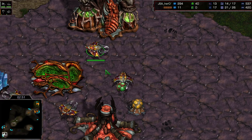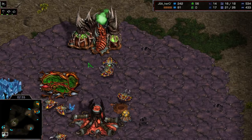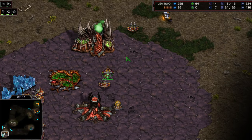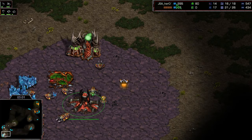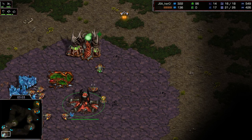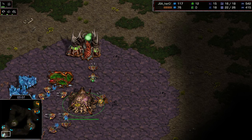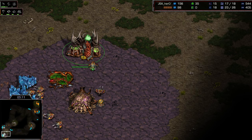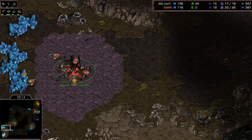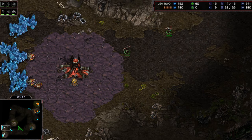Hero is making a really huge mistake right now — this is such a rare problem. Okay, there we go, he finally notices it. You can see his minerals and gas are just off at 304. He finally gets that going again, but that was definitely a mistake. The lair gets started, starting to produce some lings. At the highest level, small plays like that can actually cost you the game.